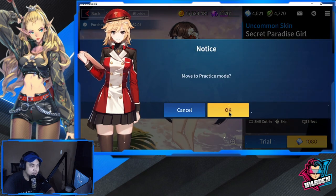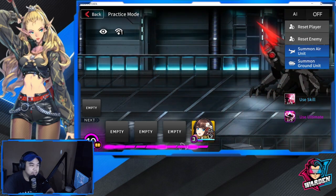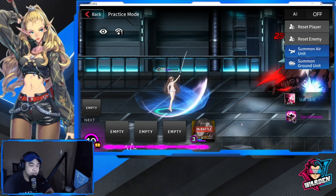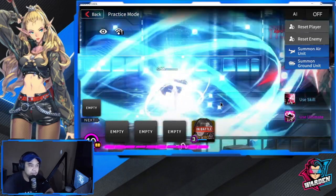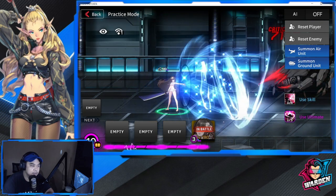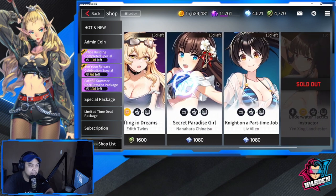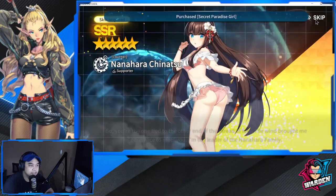Let's take a trial of what Nanahara looks like so you can see her animations with the skin. Most of her animations are transformed into blue because it's summer. Let's take a look at her ultimate — blue all the way, which I really like. Her special is blue as well.